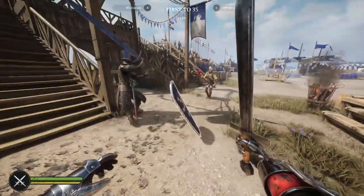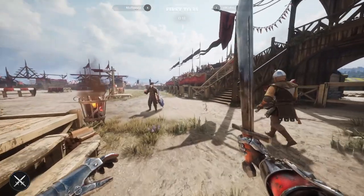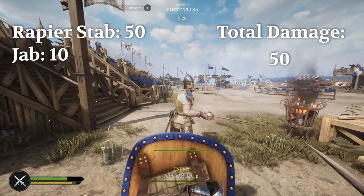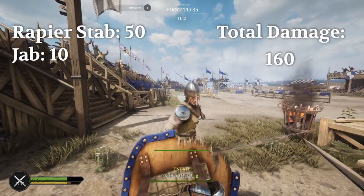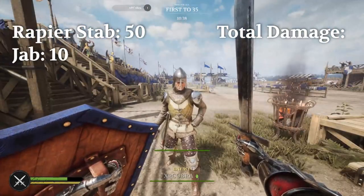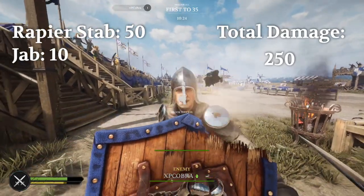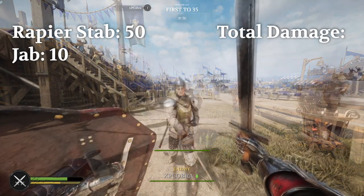So what's the downside of using a shield? Shields can break. After taking enough damage, a shield will shatter and you will be open for a free hit from your opponent, similar to when you run out of stamina. After some testing with a combination of 50 damage attacks and 10 damage jabs, we determined that the small shield has 200 HP and the medium shield has 300 HP.